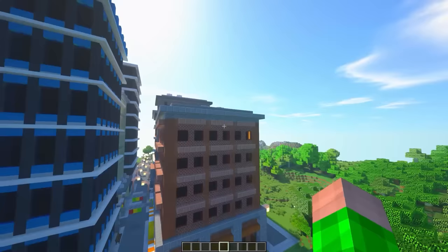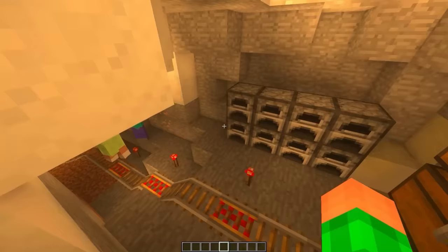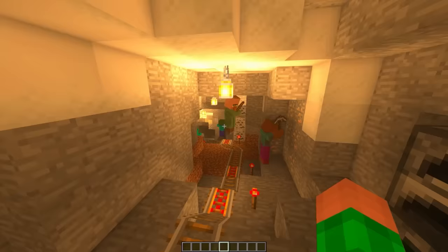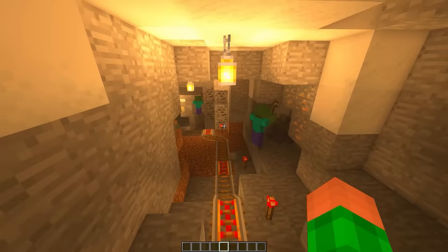I just noticed how villagers entered the mine and I don't know what exactly they need it for if they already have creative mode. Haha, really? The villagers made zombies work for them and mine resources. No way! Those villagers are becoming smarter with each minute.